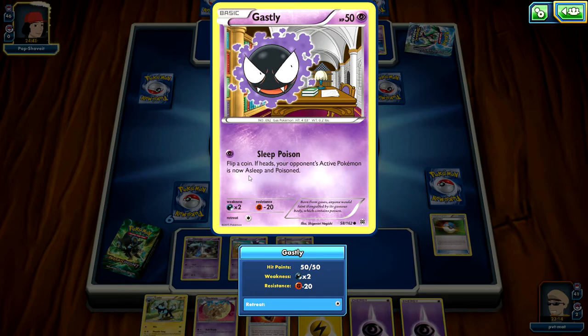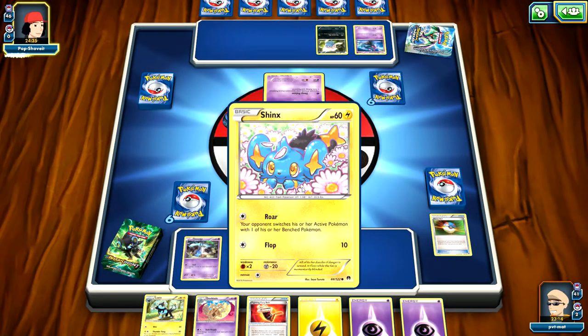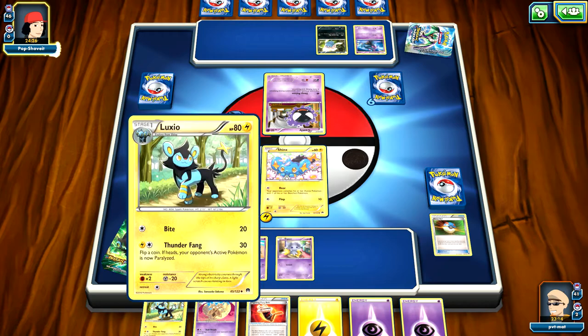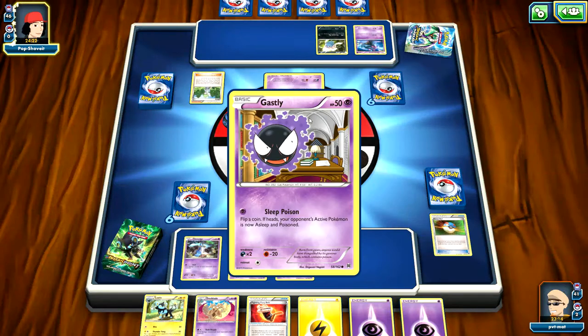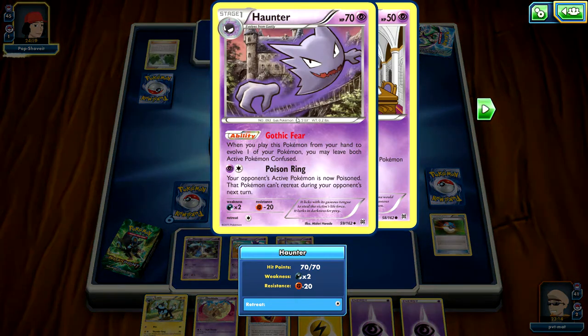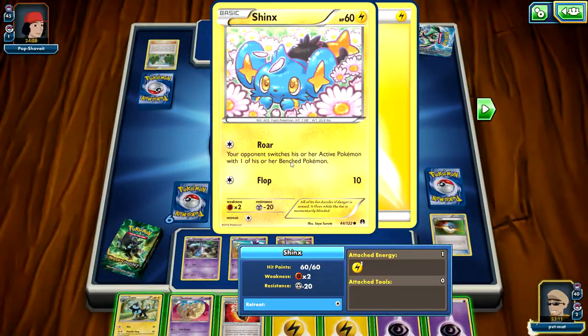This is my opponent's turn. He is going to see if he can put me asleep and poison me. I do have the Lux Array back here, so I'll be able to get rid of that asleep or that poisoning if he does get the heads. He's going to decide to evolve into the Haunter out front — can he attack this turn? No, he can't. May Truce still leaves both active Pokemon confused. And he decides to end his turn.